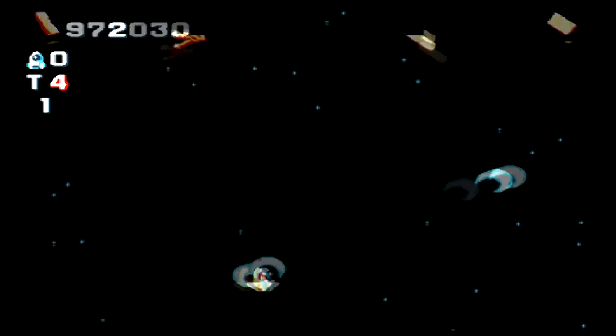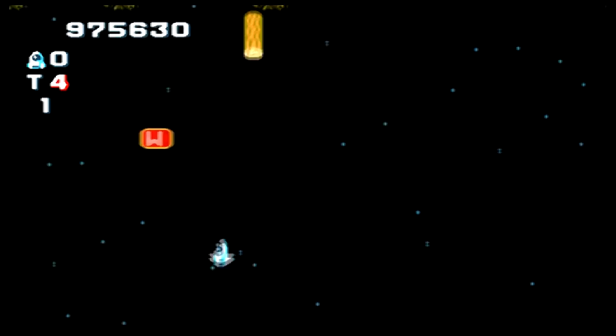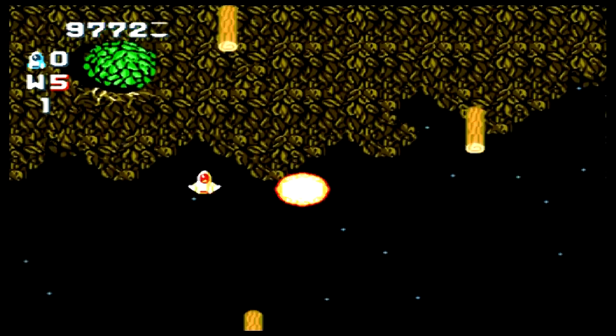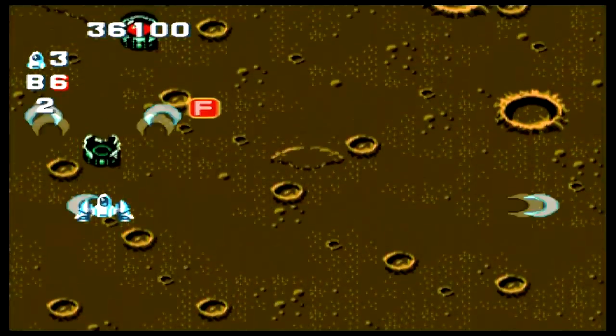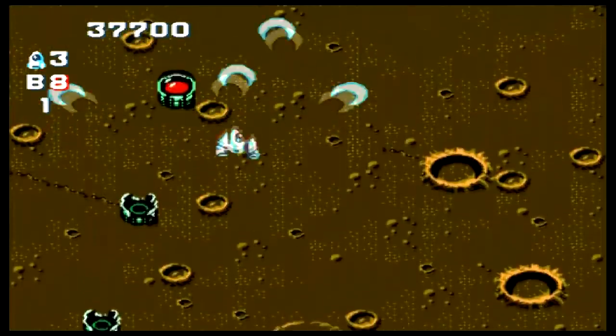Weapon number three is a smart weapon that auto-targets your enemies, and it's as close to an easy mode as Gunknack is going to offer you. Besides the weapon power-ups, there are also four different kinds of bombs you can pick up, differentiated by different letters.